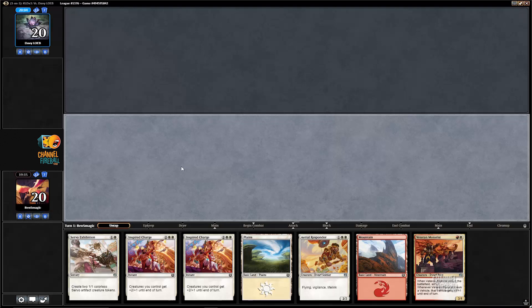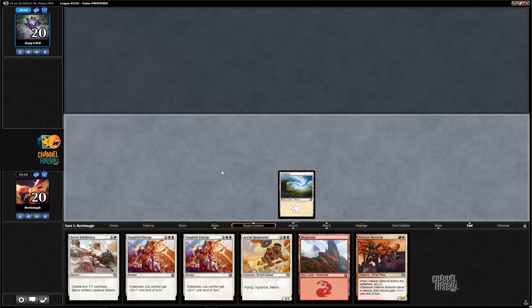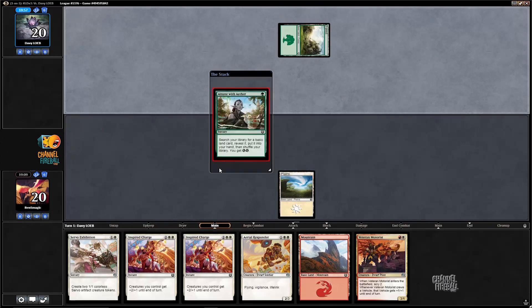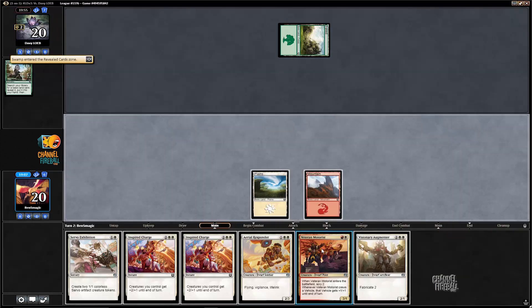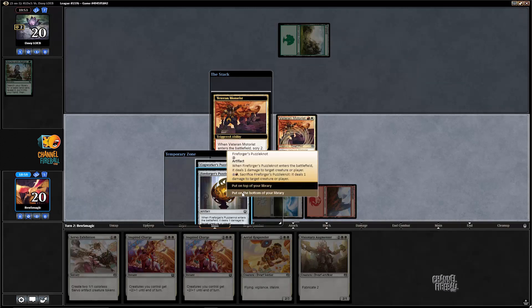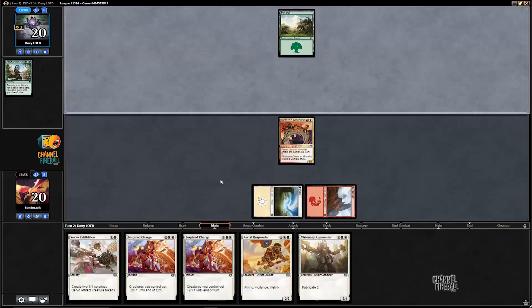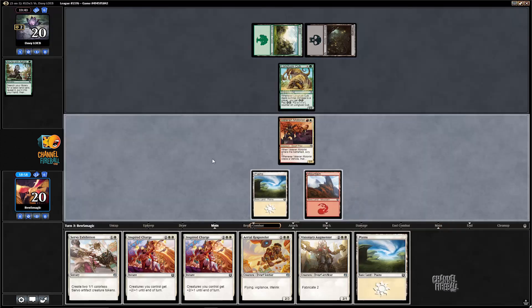This is a pretty good hand — definitely like it. We can get down a three-power creature on turn two. Not as good as having it on turn one last game, but last game we were on the draw and kind of flooded out. This game, hopefully we can use the Motorist to find a Plains and then we'll be pretty good. I'm not going to take either of those since we really need a Plains — so bottom, bottom. A Plains is definitely the card we were looking for there.